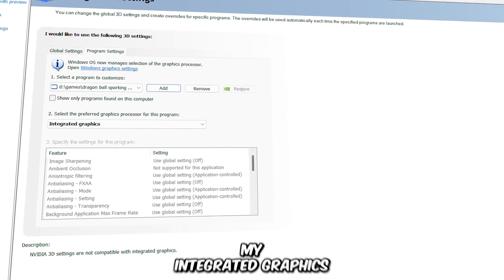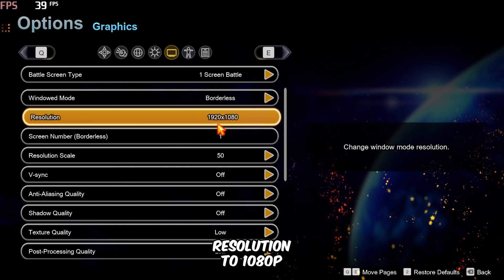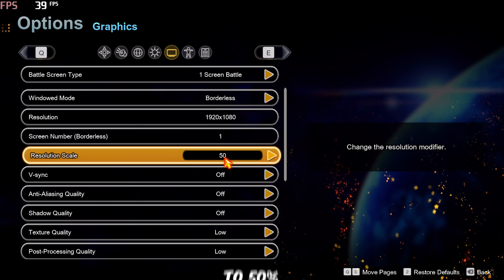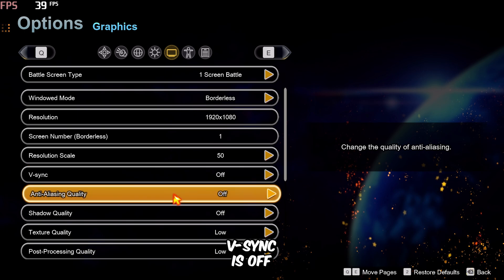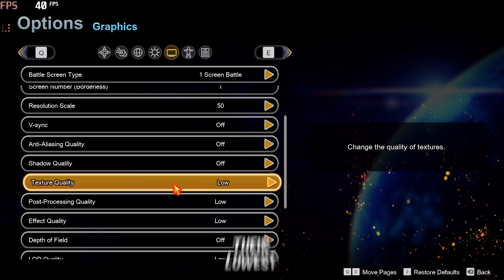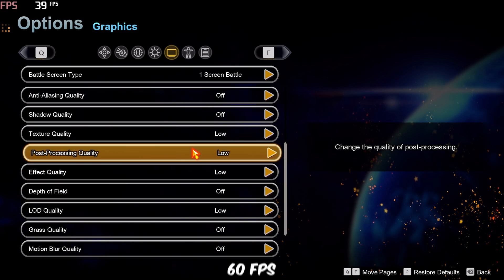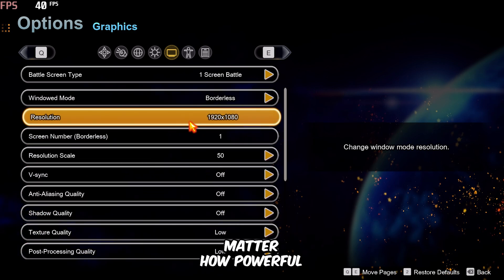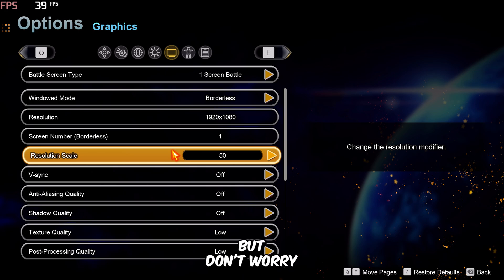I'm going to run the game using my integrated graphics. I've set the screen resolution to 1080p and the resolution scaler to 50%, which is the lowest allowed. V-Sync is off, and all other graphics settings are at their lowest preset. One downside of this game is that it's capped at 60 FPS, so no matter how powerful your hardware is, you can't go above 60 FPS. But I know a way to uncap the FPS, and I'll show you how later in the video.